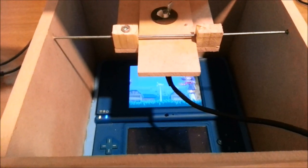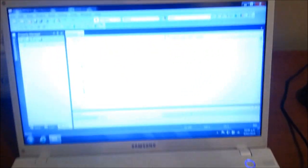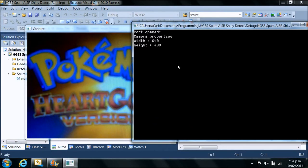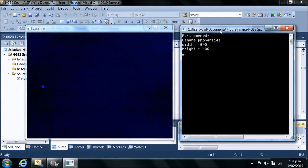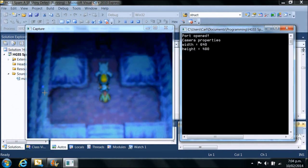We have got our webcam and DS set up inside this box, so we will just close the lid down on that and jump over to my laptop. The main program is written in Visual Studio C++ and it utilizes OpenCV libraries, which you can download for free, and they are used to access the webcam. So if we just run that now, you can see it has opened up on the webcam. This is designed basically to mimic what a human player would do, so it will just press A at random intervals. You should hopefully be able to see there is a little blue square.